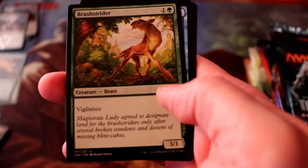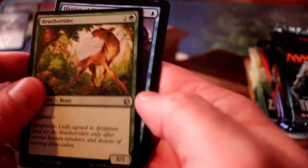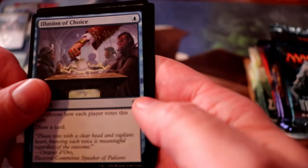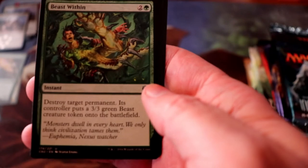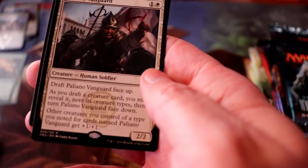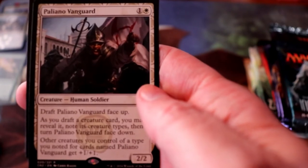And the final pack of Conspiracy. We have a Brushstrider, Illusion of Choice, Beast Within, and Polliano Vanguard is our rare.